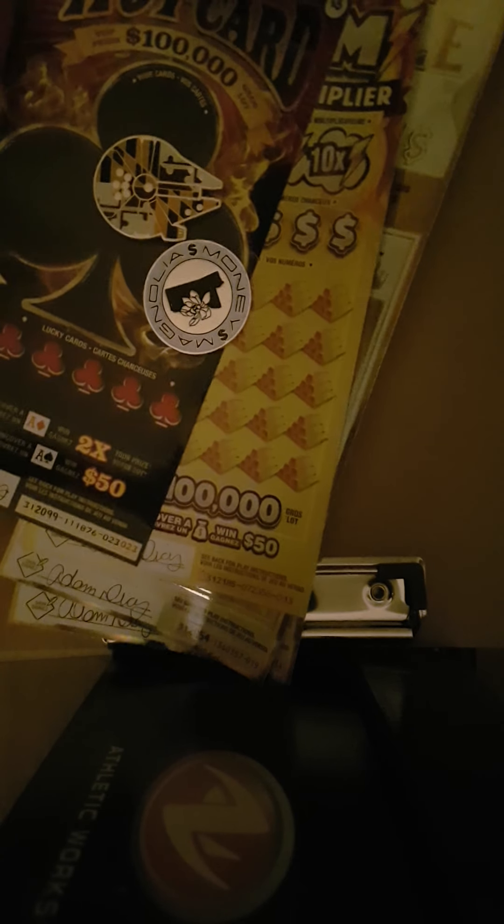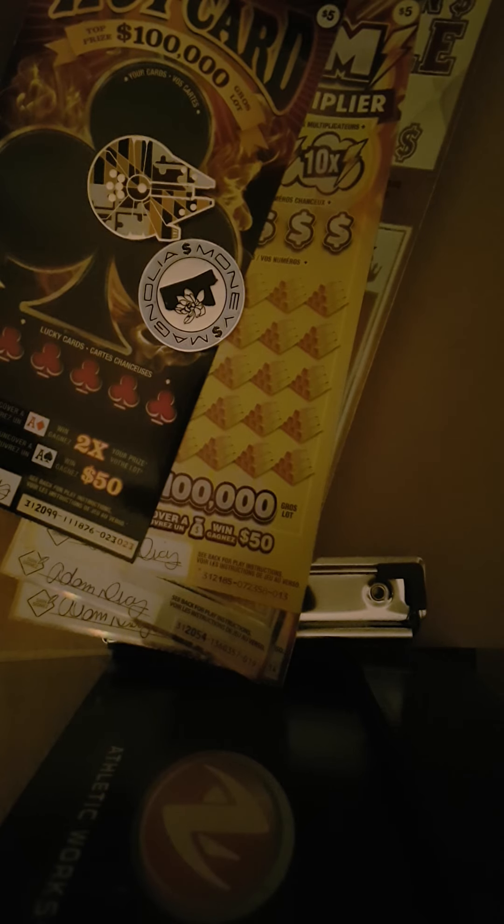Good evening, this is Canadian Scratcher. I have a quick $30 session for this evening. I'm not going to be on too long — I'm gonna scratch these real quick and we'll see. I got two $5 scratchers: a Hot Card and a Boom Multiplier, and two $10 Millionaire Royale tickets. It's pretty long so I'm gonna start with the low boys first.